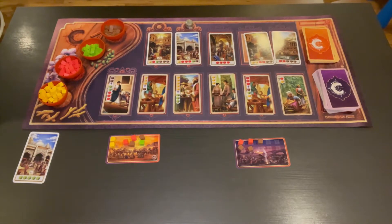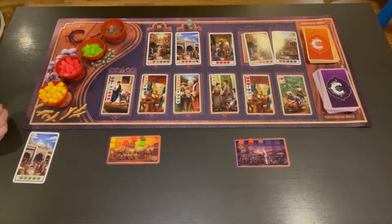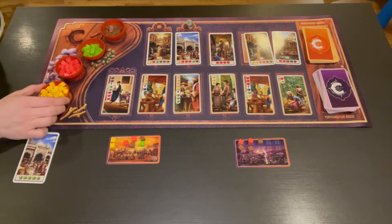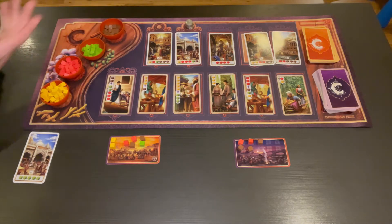Century Spice Road takes place many centuries ago when the spice trade was the most lucrative market in the entire world. Players take on the role of a caravan leader, represented by this card — your caravan — traveling across the Mediterranean to Spice Road, represented by the map, in search of fame and fortune. Four spices are used in Spice Road, each represented by a different color cube: turmeric, saffron, cardamom, and cinnamon. Turmeric is the least valuable, cinnamon is the most valuable, and it goes up in order like that.